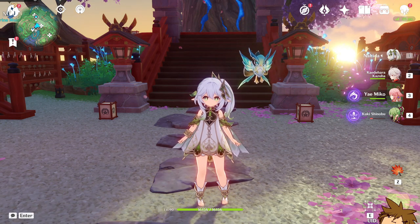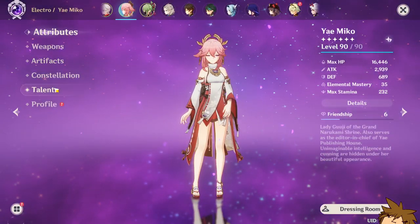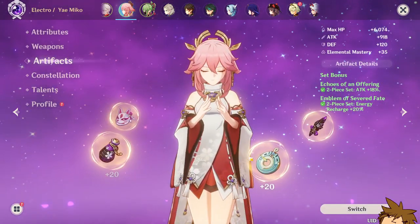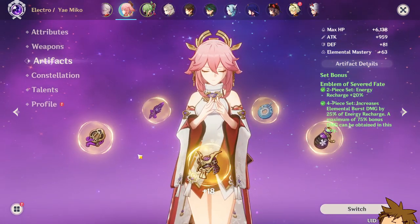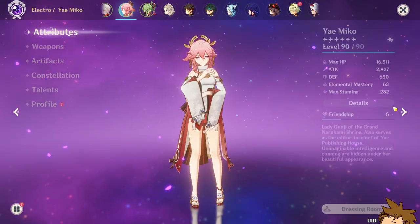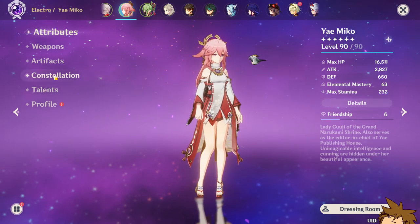Personally I still like Yoimiya how she is — I like how I built her and I don't really want to make a whole other build. Currently this is her artifacts. I already built it and I don't want to change it much, because this is the Yoimiya I'm used to and the one I want to use.